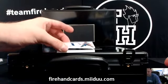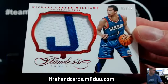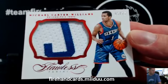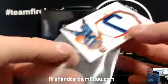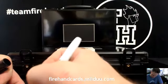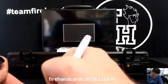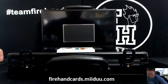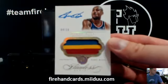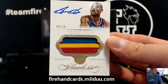Rookie jumbo patch, five out of 15, MCW — Michael Carter-Williams — that goes to Atticus. Congratulations, Atticus. Two hits left before we go inside the case. Pretty nice one here, four out of ten, three color auto patch — Grant Hill. Grant Hill goes to Longy.